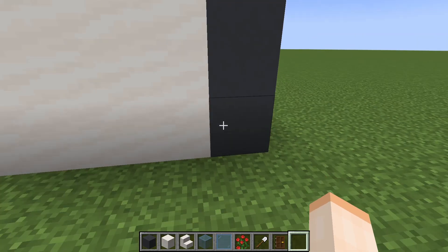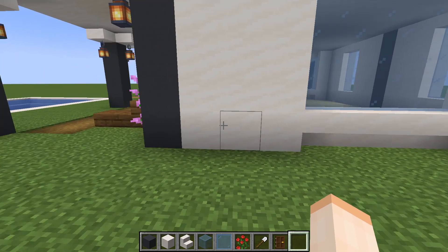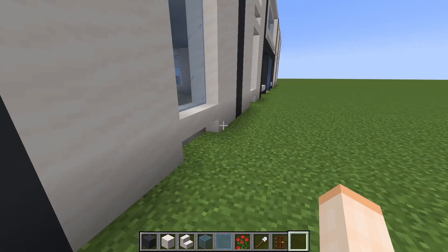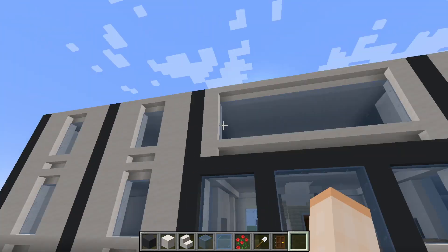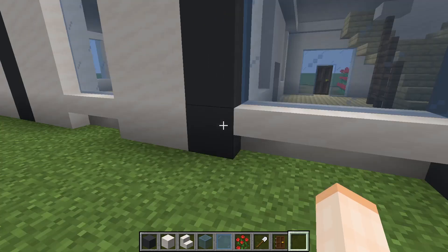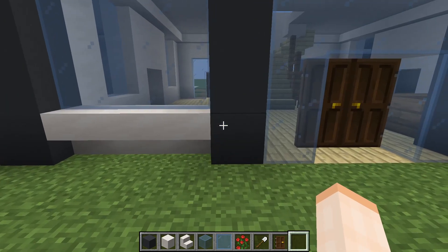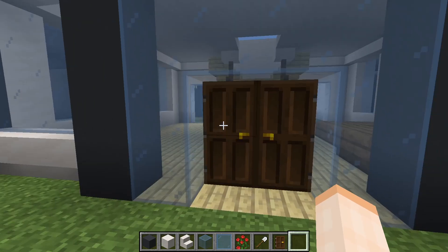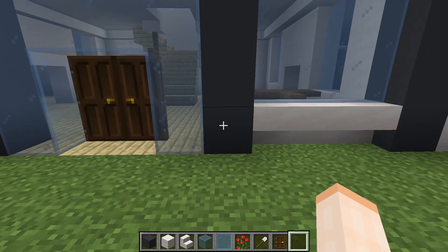From this grey block here, there's three quartz blocks, four quartz stairs, three quartz blocks, and a grey concrete. This is where the gym would be for the hotel — I'll explain why there's not as much later. From this grey concrete, there is three quartz, one grey concrete, glass, one glass block, two doors, glass block, one concrete.